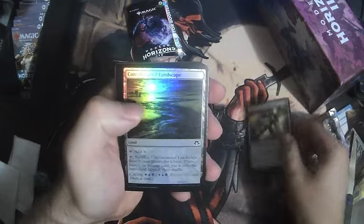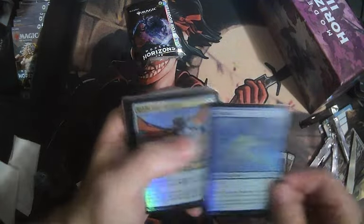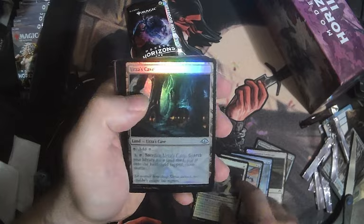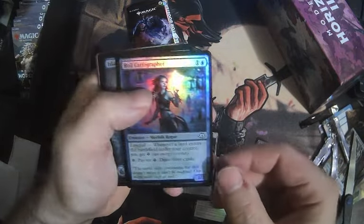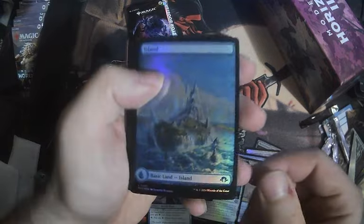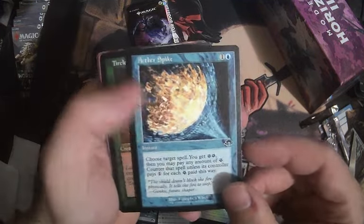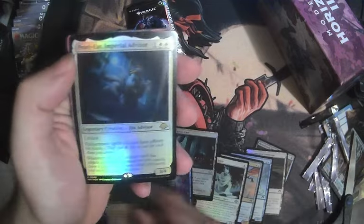Collector's pack: Retrofitted Transmogrant, Contaminated Landscape, the Riddle Gargoyle — okay uncommons. Urza's Cake — I think it's still a couple bucks actually. Royal Cartographer, our basic land, Aether Spike. The value curve is not perfectly symmetrical. We've got Tireless Provisioner — okay, this is good. Pearl Ear Advisor — lame.